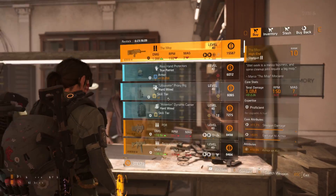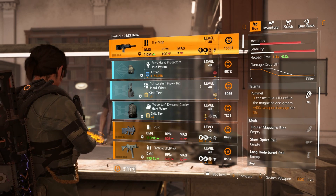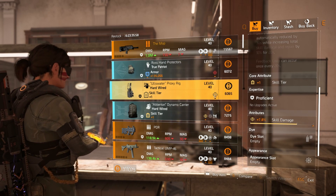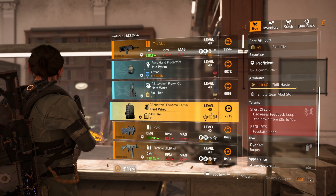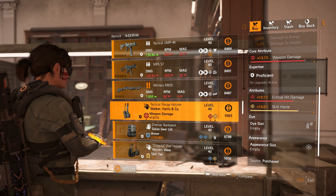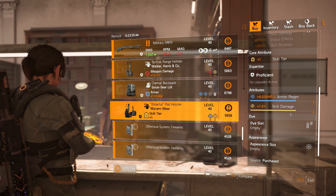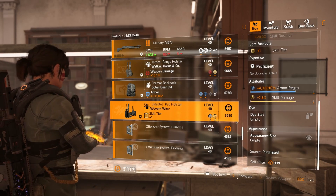A couple of things at the clan vendor to check out. There's actually a Mop that just needs some optimization already with Pummel — that's great. Some True Patriot gloves — if you didn't check out my True Patriot build from the other day, definitely do. Hard Wired holster if you need one, and a Hard Wired backpack if you need one as well. There is a Walker Harris holster with crit damage already on — get rid of the skill haste for perhaps crit chance, that could be really good. And a Wyvern holster with skill damage — throw on some skill haste and that could be good as well.